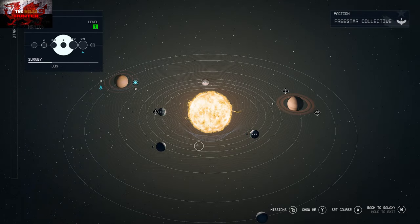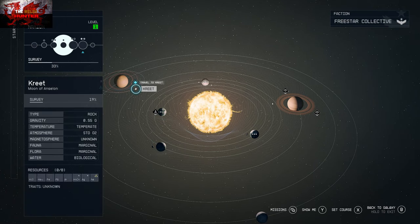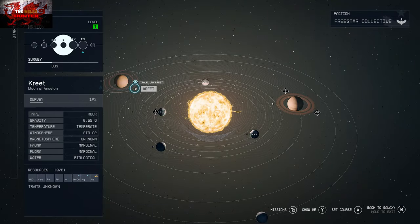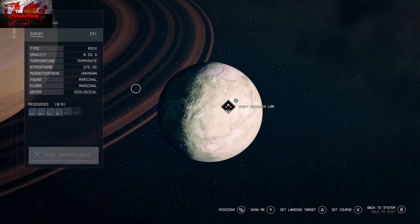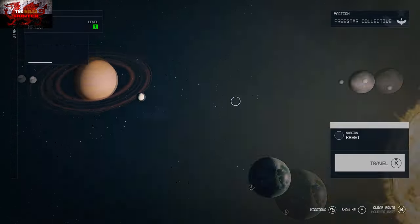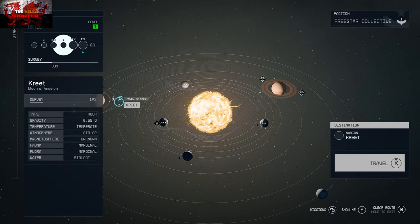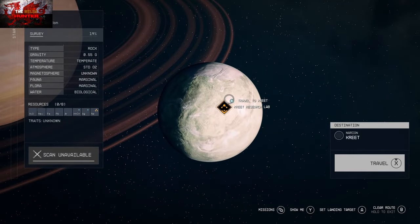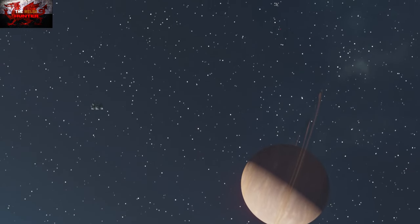Go into your star map, press B once you're in, and you'll see the blue marker to go to the planet Crete. Go into your missions and it'll tell you where you need to go. Click on planet Crete, press A a couple of times to set course, then press X to travel. Because you've marked Crete on your map, you're now able to fast travel instead of flying planet to planet.